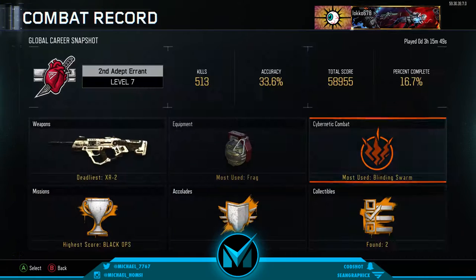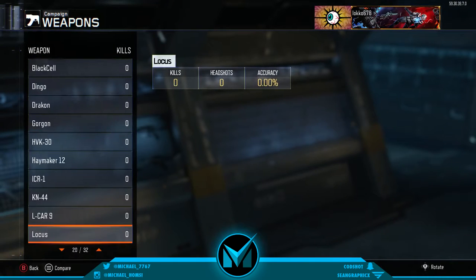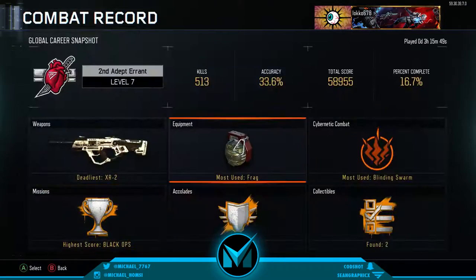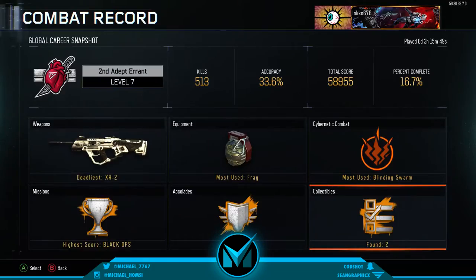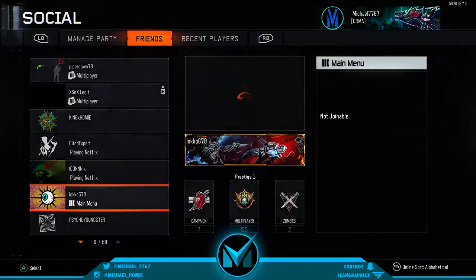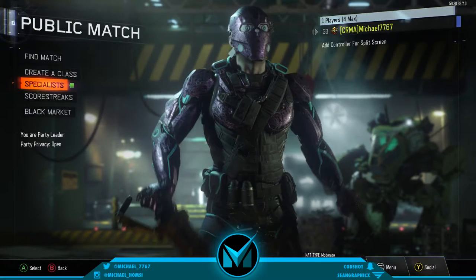Press A, and what you're going to do is go to weapons and scroll all the way down. Press B. Missions — all the way down. Press B. Equipment — all the way down. Press B. Accolades — all the way down. Press B for everything like cybernetic combat, all the way down. Press B. And finally collectibles — all the way down and press B. Now press B all the way back to the public match screen, and press A on the specialist character.